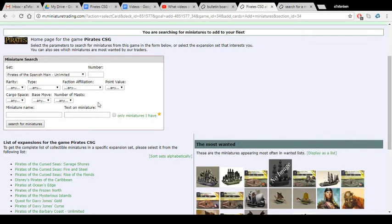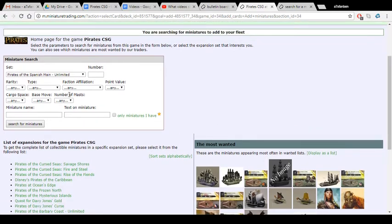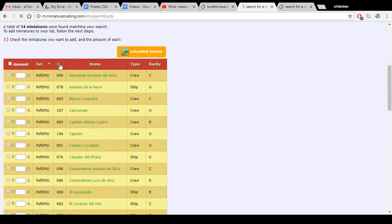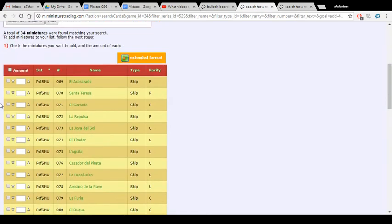I want to sort by Spanish Main — I'm just going to do the first set for this video. So let's say we're building a fleet that's 40 points from Spanish Main — standard build total, first set only. The English are my favorite faction, so I'm actually going to go with the Spanish. I'm going to go faction Spain from Spanish Main. I also like the unlimited numbering system better — I don't like the SS014 for Spanish ship number 14; I like the regular numbering in the regular sequence.